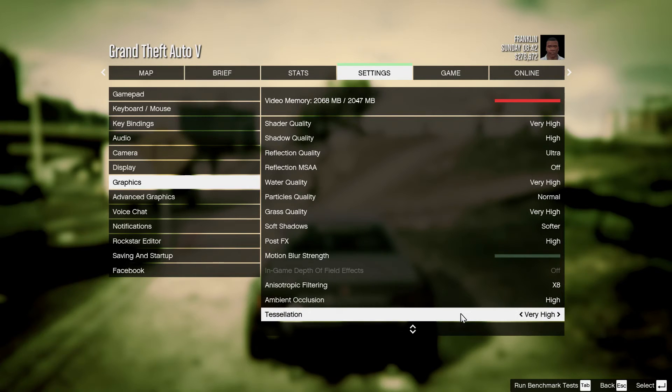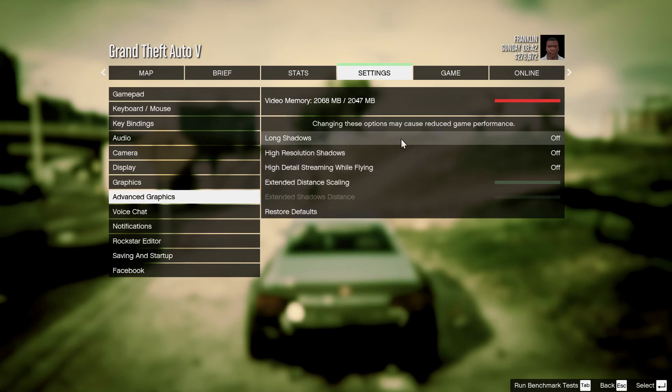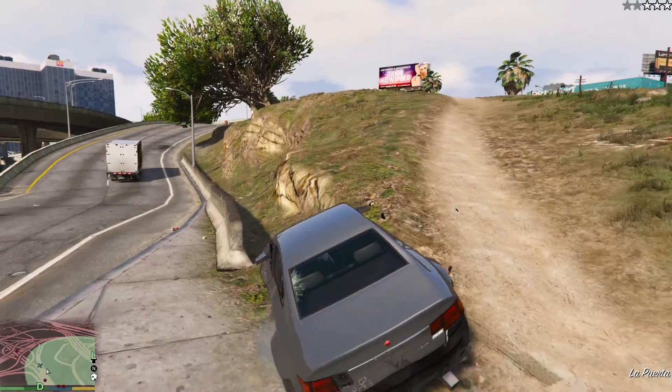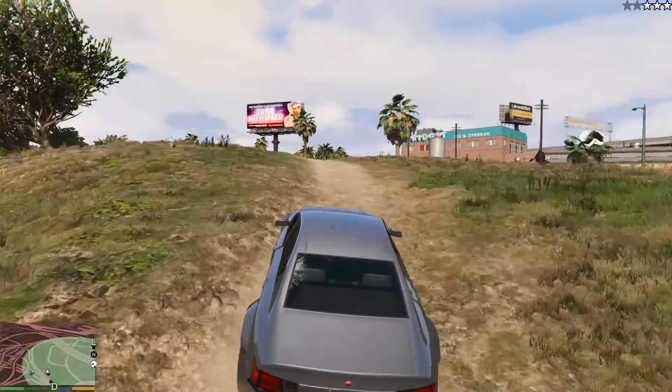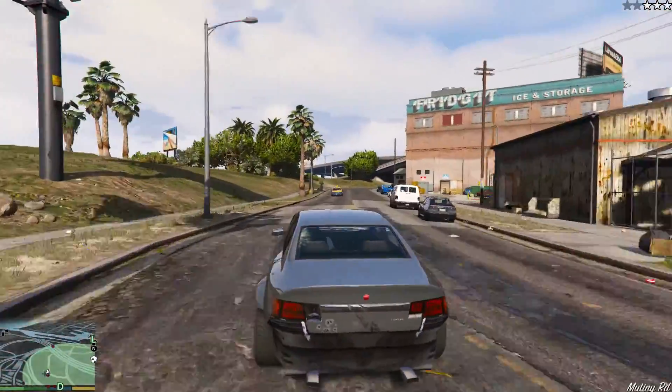Tessellation seems to not have much effect on performance, so you can keep it at Very High. Now we go to Advanced Graphics — make sure everything in here is turned off. This is an optimal settings guide for a low or mid-end gaming PC. If you are facing any trouble while playing, write it down in the comment section below. Don't forget to subscribe to my channel for more videos like this — till next time, take care.